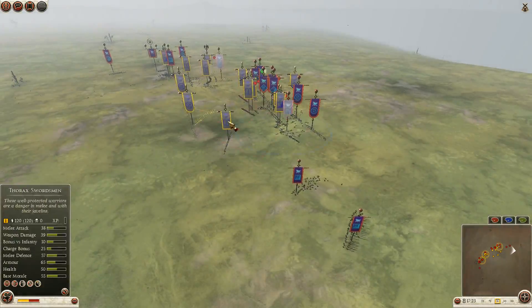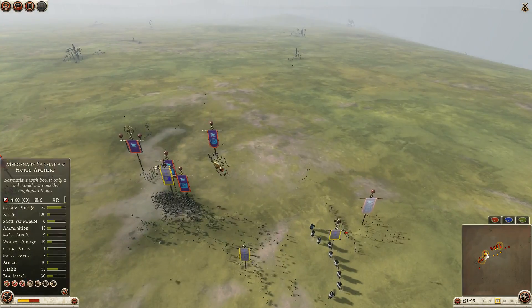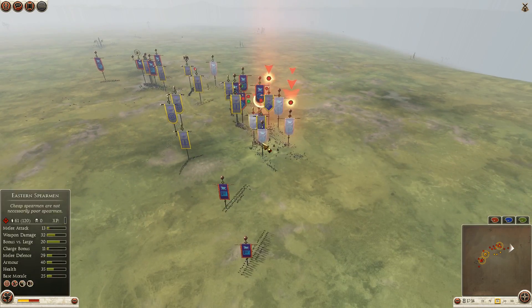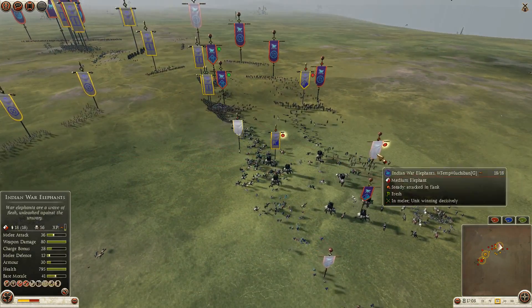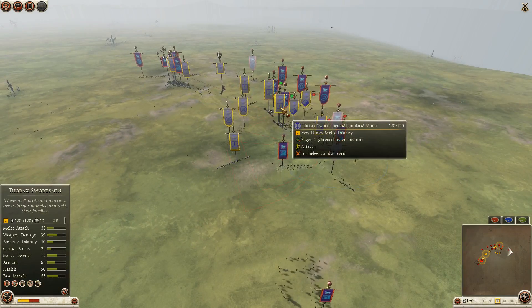At the same time on the other side, melee forces of Murat are connecting. But here come the Indian War Elephants of Luchiban. I'm a bit confused - is it doing some damage too? I'm not sure exactly who's winning. I can say probably Murat on the right.